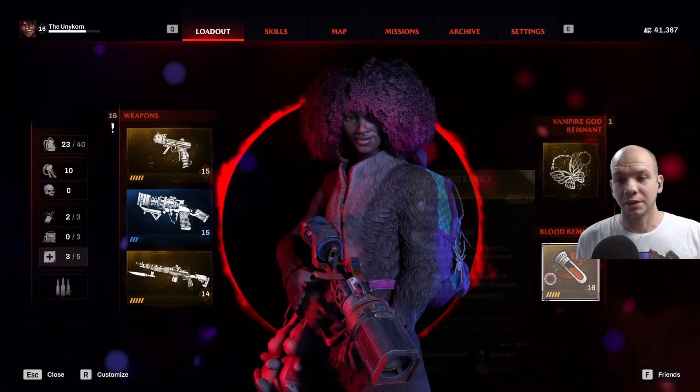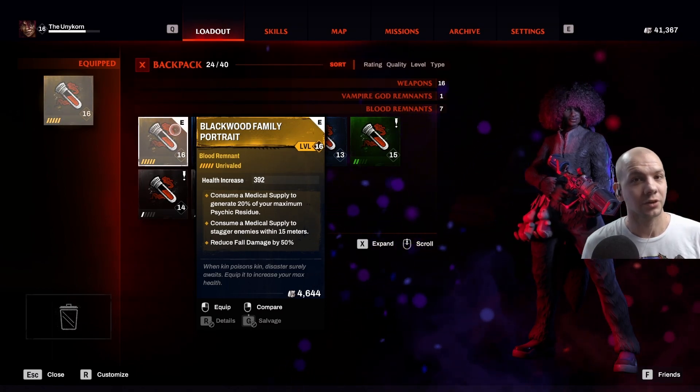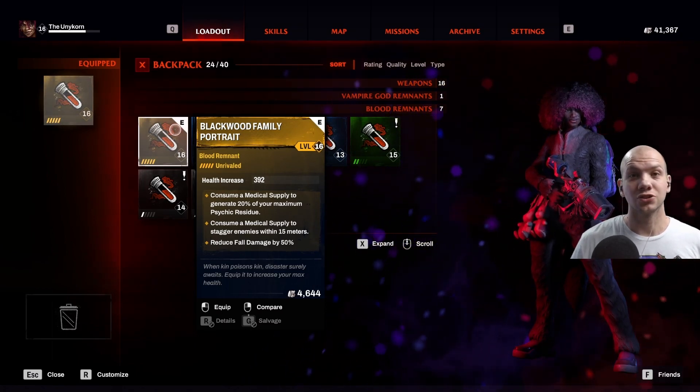How's it going guys? Today I'm going to show you how to get the Blackwood family portrait blood remnant. It's the legendary blood remnant and you're going to want it as soon as you can get it.